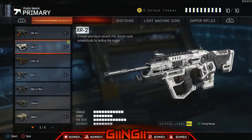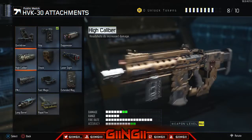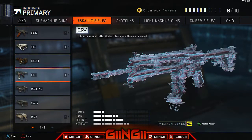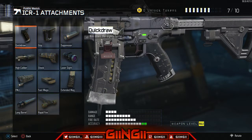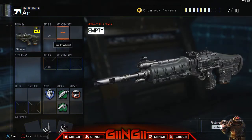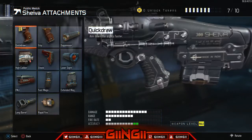For the HVK we run grip and stock — you don't need a red dot on it, the iron sights are pretty good. For the ICR we run red dot or ELO, long barrel, and stock. For the Sheiva we actually run high cal and stock with a low red dot just for those one-shot headshots.